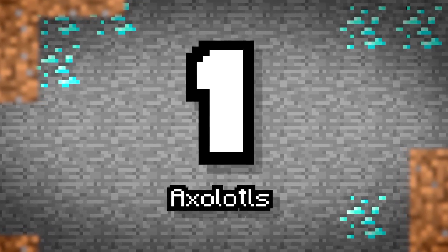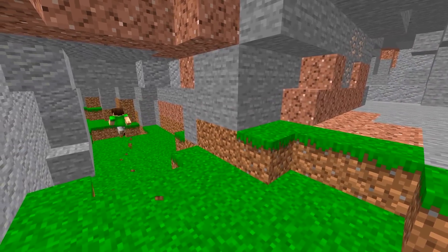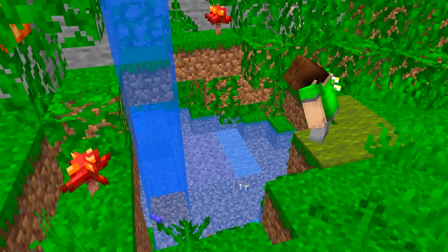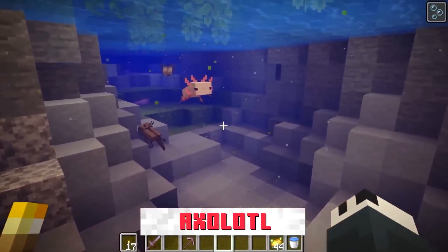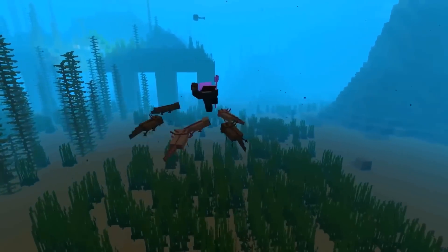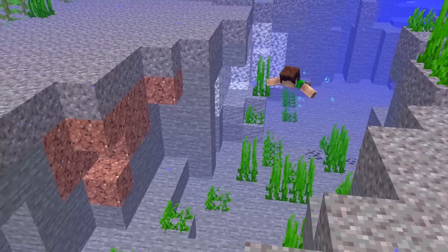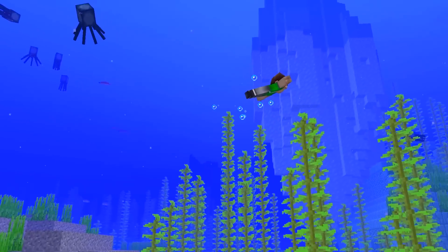Number 1: Axolotls. A new pet that inhabits an equally new cave biome we'll talk about later — a mob you can tame that can actually swim with you. The first aquatic pet, because you can't technically tame dolphins. Need to take one with you to travel? That's fine, they fit in buckets. Isn't that just adorable? Besides all the cuteness, you can actually gather multiple of these guys to fight for you. They even have a mechanism where after an attack, they play dead, which will probably be super adorable to watch.